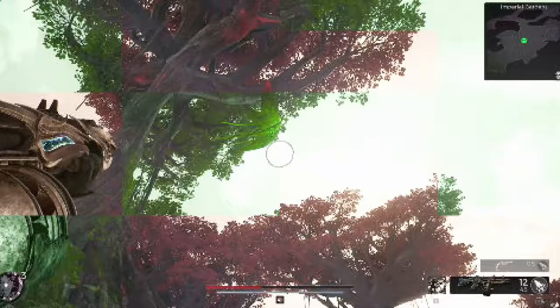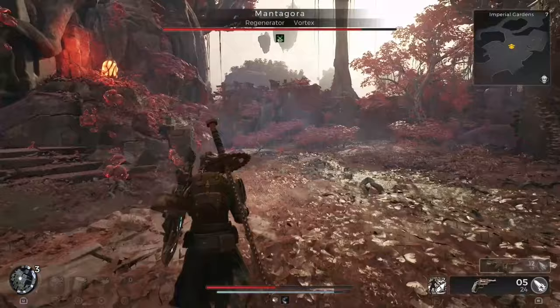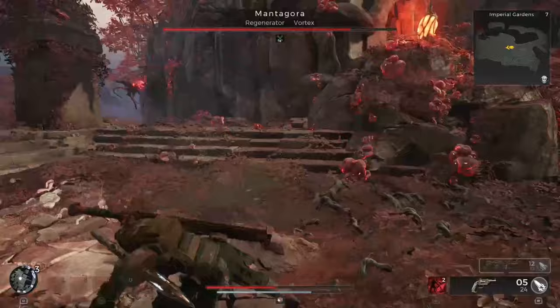The Matagora is the easiest optional boss fight to find and also the only boss in the game that does not come immediately hostile towards you. It only attacks when you initiate the fight. Makes you almost feel bad for taking her down. Almost.